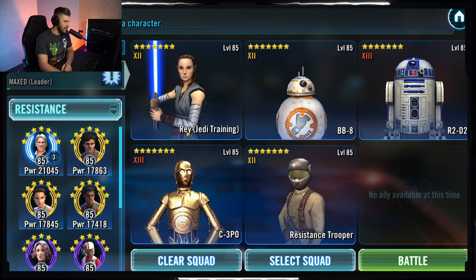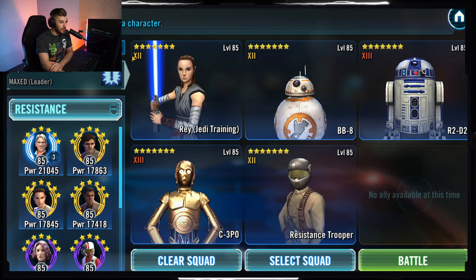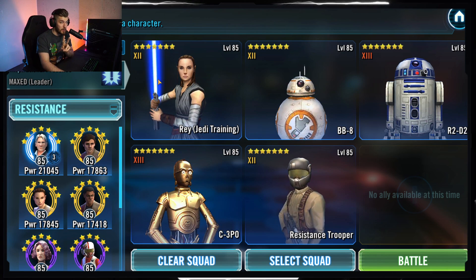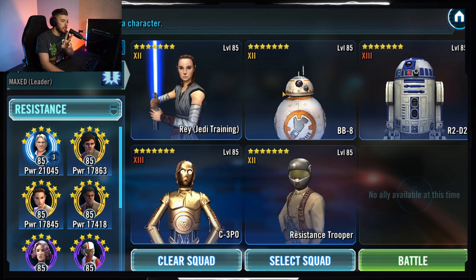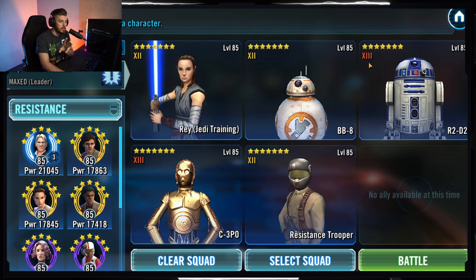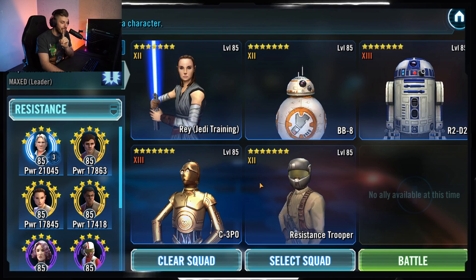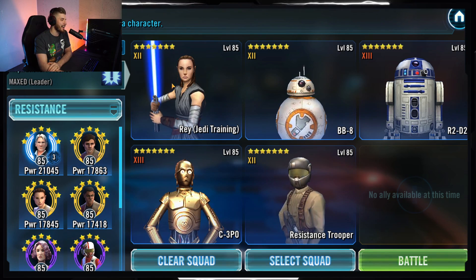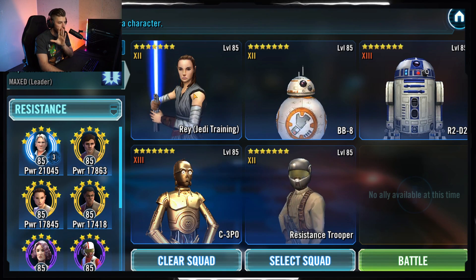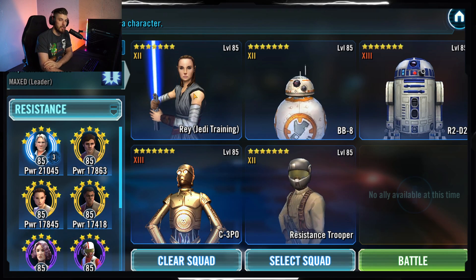Here is the team composition: a Gear 12 JTR with double zeta, a Gear 12 BB-8, a Relic R2-D2, a Relic 3PO, and a Gear 12 Resistance Trooper. Let's go into the mods quickly and then jump into the battle.